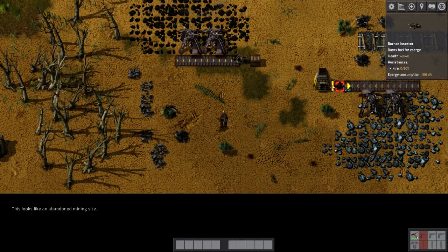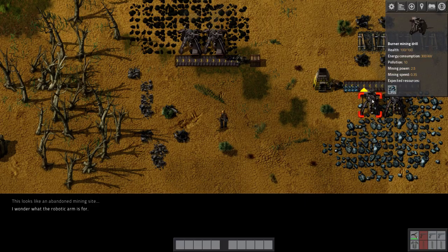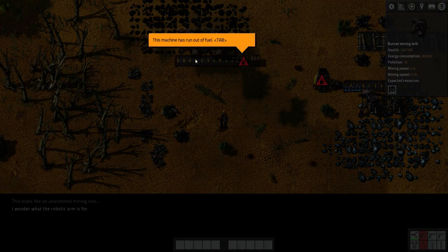You can see it puts down some machines for you, which is very handy to get an idea of how you lay out the conveyor belts next to the machines and also how you use these inserters.